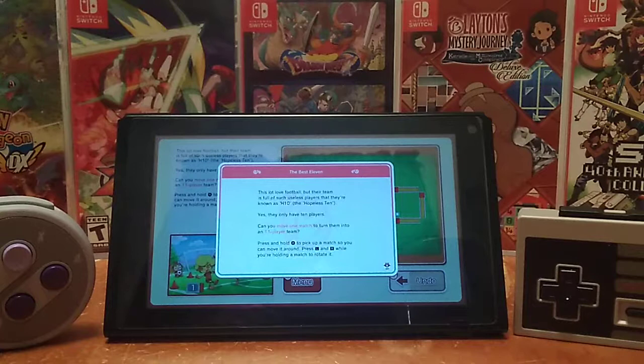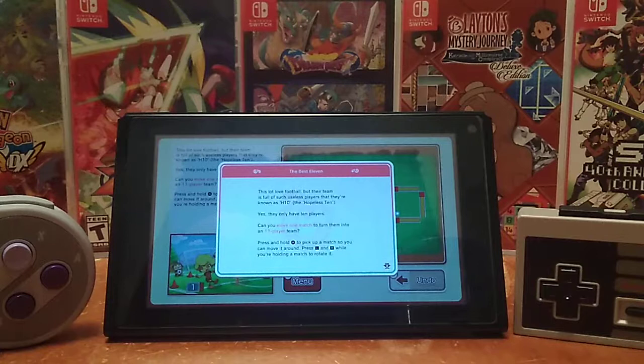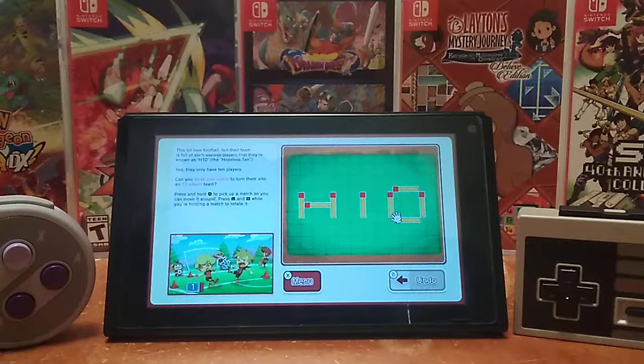I can't read it on there. 'I love football, but their team is full of such useless players that they're known as H10, the Hopeless 10. Yes, they only have 10 players. Can you move one match to turn them into an 11-player team?' Press and hold A to pick up a match so you can move it around. L and R will rotate it. So I can only move a single match? Pick up one match and they'd be an 11-person team.